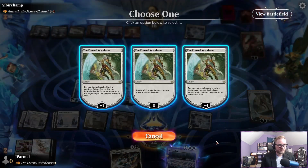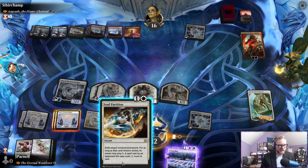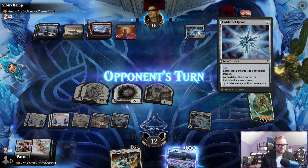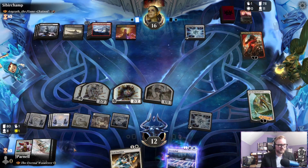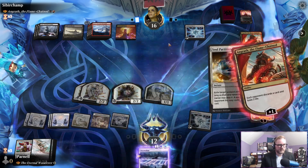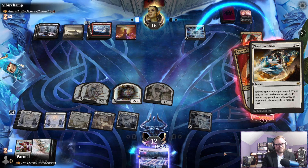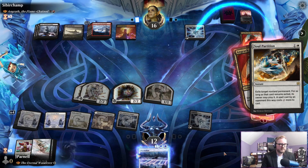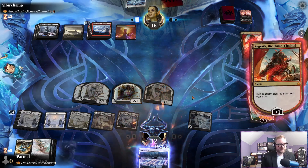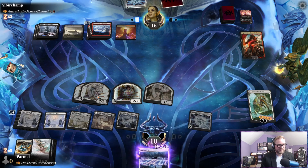We just want Angrath to stick around. Exile is a non-land permanent and they can pay two more to play it — we'll just wait and hit Goldspan Heart. We have to discard it. It's going to cost them four to play. We're at ten, but we do have seven to ten damage.